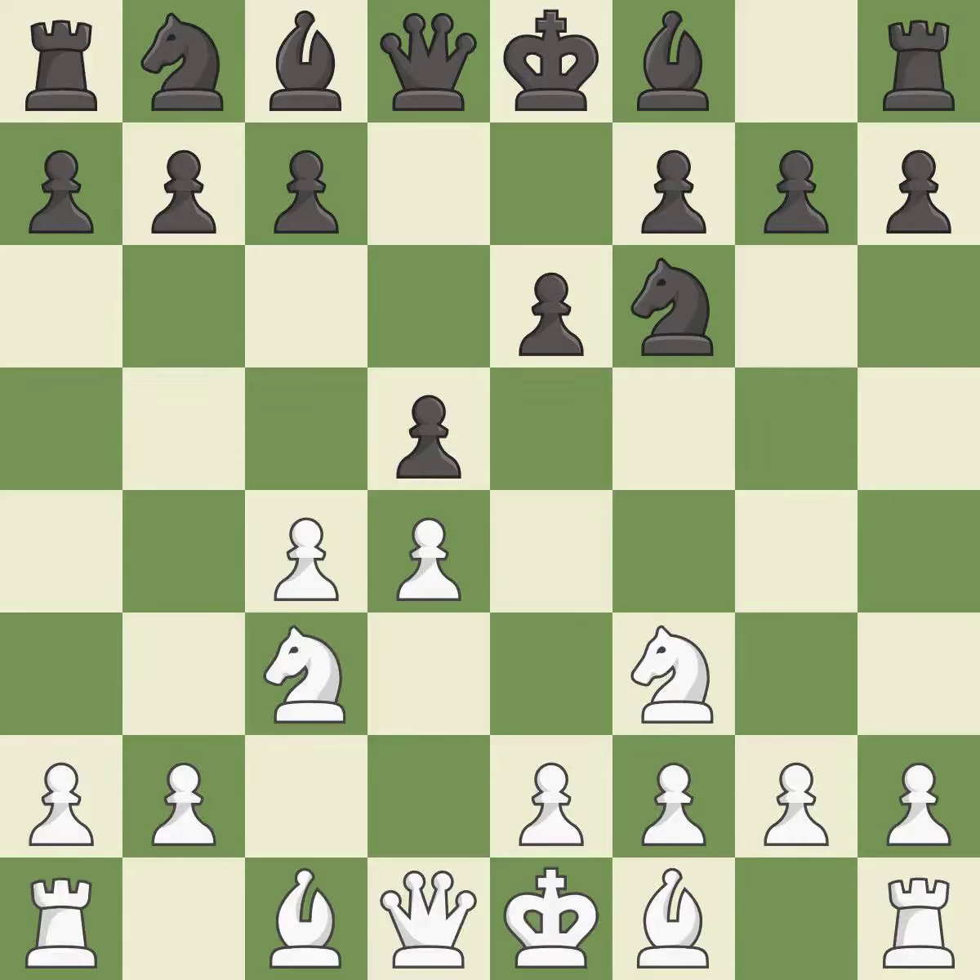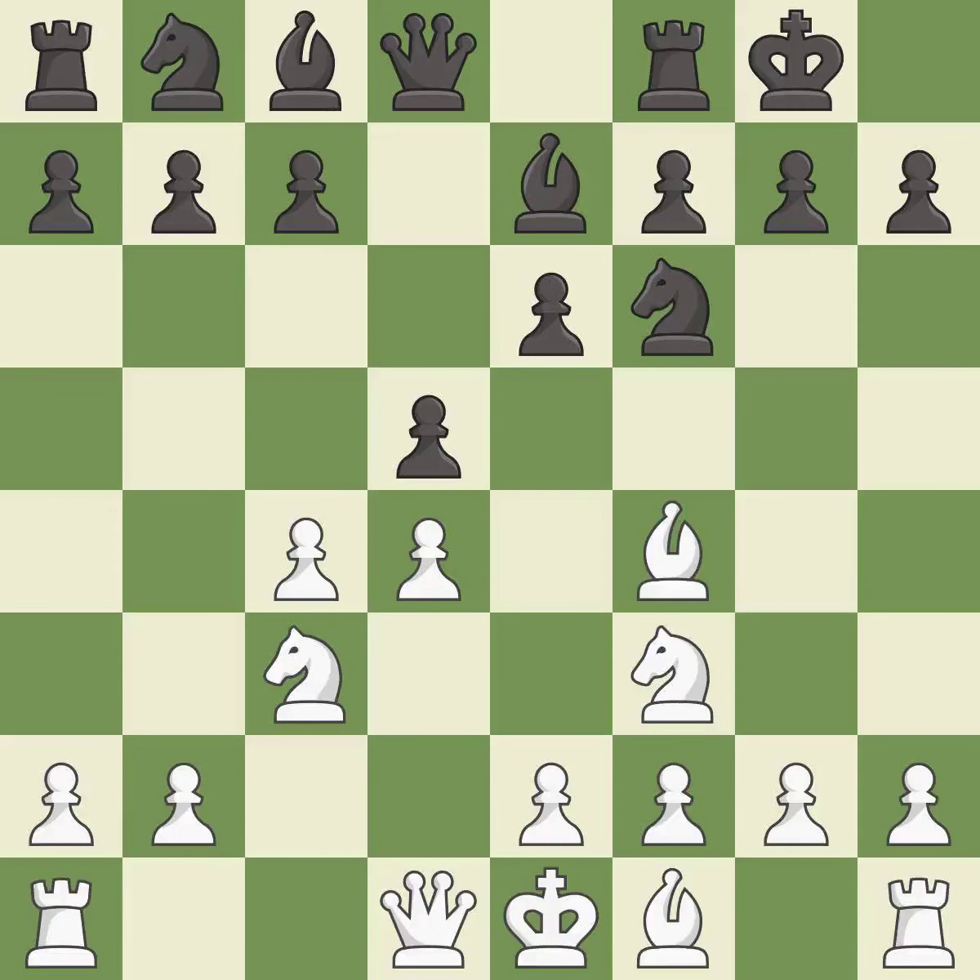This develops a knight off its starting square, getting it into the action. Bb7 develops the bishop, supports the knight on f6 and prepares castling. Bf4 develops the bishop toward the center and controls the e5 square. Castling gets the king out of the center and activates the rook. e3 allows the light-squared bishop to develop and supports the d4 pawn.